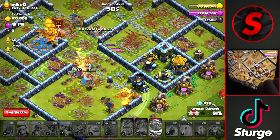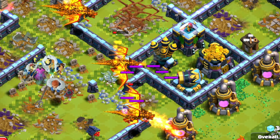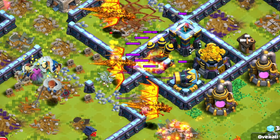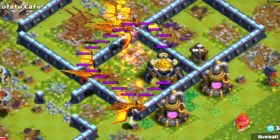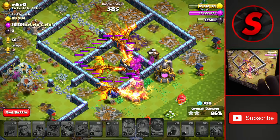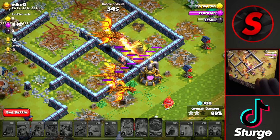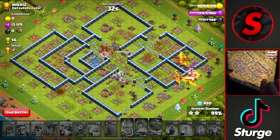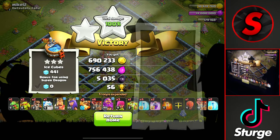We have 50 seconds left as the dragons head over, so we have plenty of time left in the raid. It's just a matter of whether we have enough firepower to get through this air defense — and it looks like we do, so we'll hopefully get this three star against this Town Hall 13. Four buildings left to take down for the three star, and we get the plus 56 on this Town Hall 13 as a Town Hall 12 using super dragons. Not too bad for the first attack of the day.